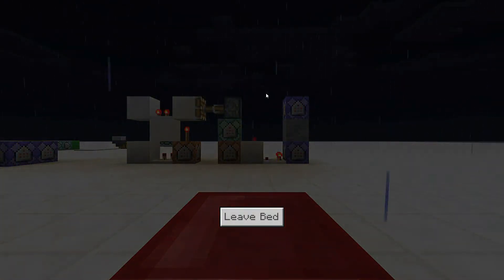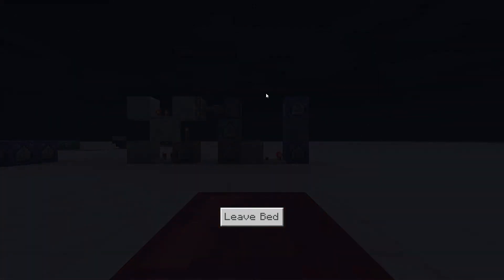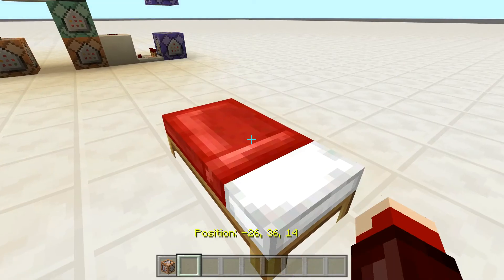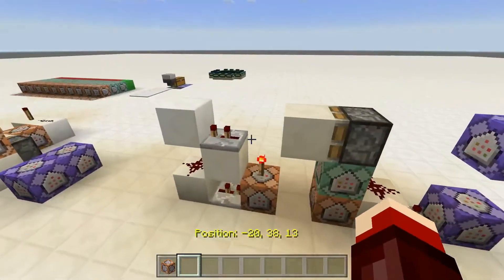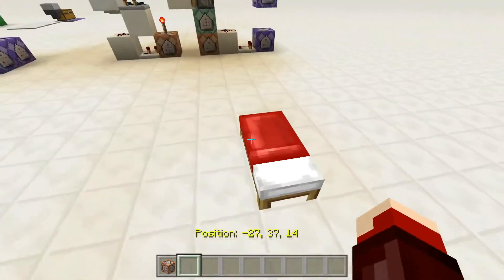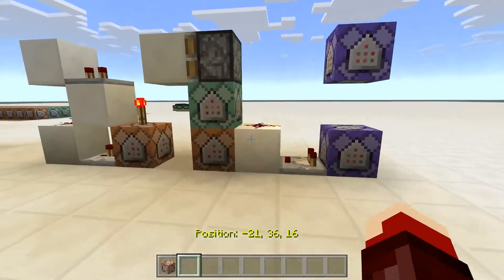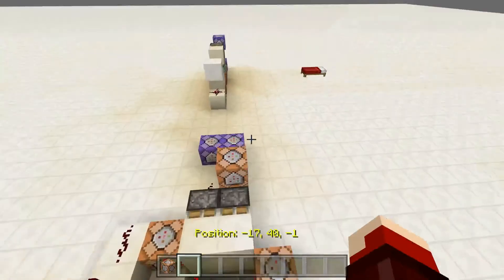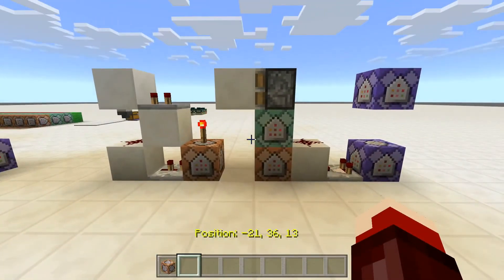You can see it working right there — it clears the weather once you get in the bed. It might be a little bit slower or faster than the other one, but it works and it's more compact. There we go, it's daytime now and we're out of the bed.